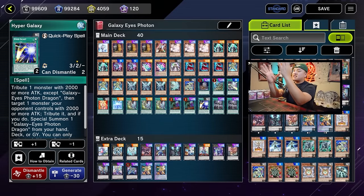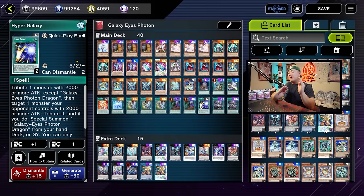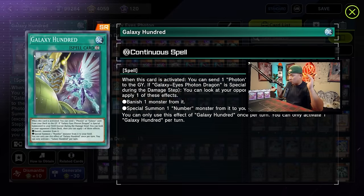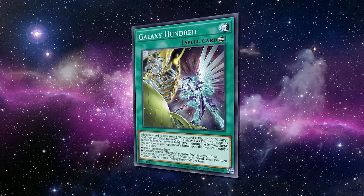Here we have it — this is the brand new Galaxy Eyes Photon Deck. The deck is absolutely insane. I've been playing this deck for the past couple weeks now, and I'm still kind of learning it, but you get the whole base of it. Going first, you set up a bunch of negates. Galaxy 100 is probably one of the most broken cards to ever release in Yu-Gi-Oh! Master Duel. Honestly, thinking about it right now — Utopia versus Galaxy Eyes, 5,000 plus likes, let's do it.